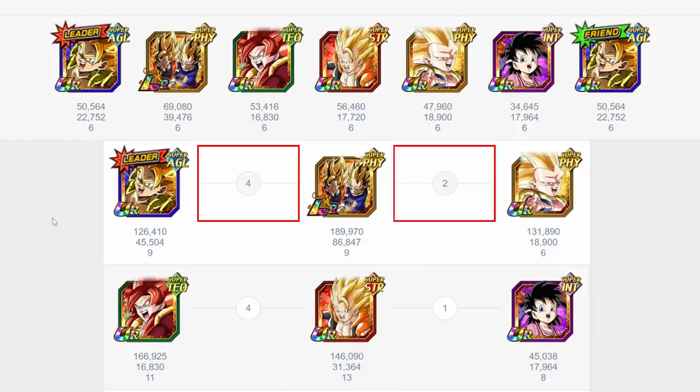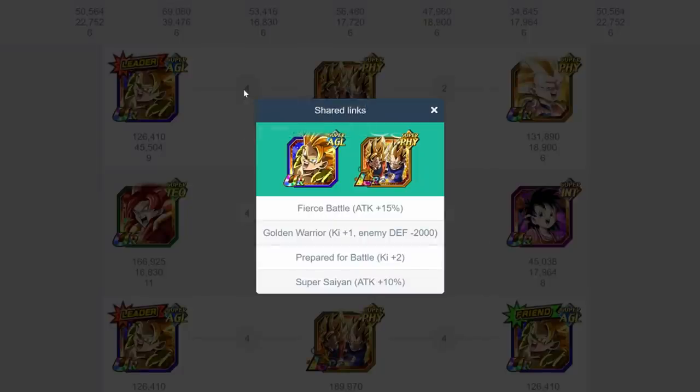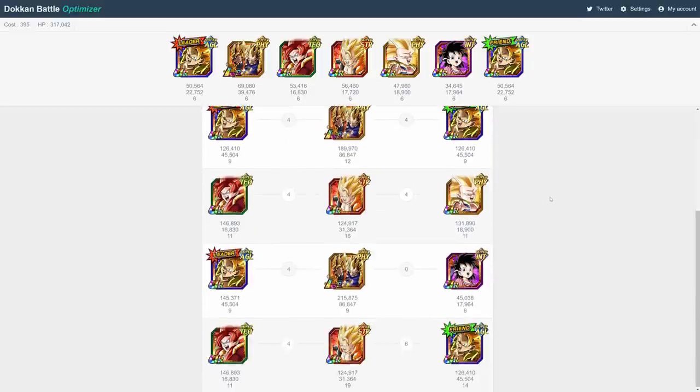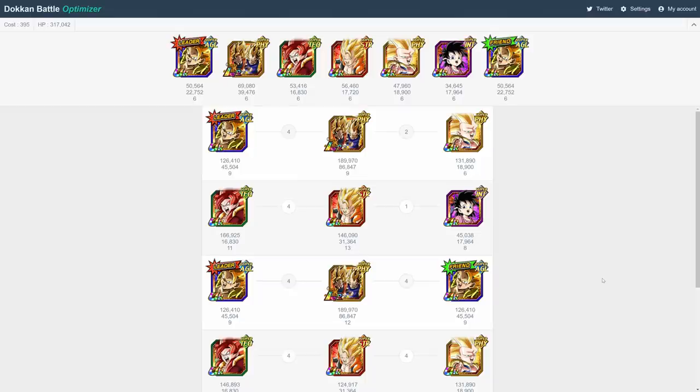Now let's take a closer look. The numbers in between each of the units represents the number of links they share with each other. If you click on it, it will show you the exact links they share along with their effects. So as you can see, AGL Gogeta and LR Gogeta share Fierce Battle, Golden Warrior, Prepare for Battle, and Super Saiyan. If we go down to the bottom here, you'll find that STR Gogeta and AGL Gogeta share a ton of links, so you'll definitely want to keep them together when running this team. The attack, defense, and ki numbers under each unit are updated to reflect the effects of links and passives.